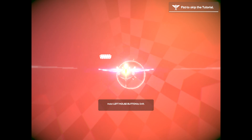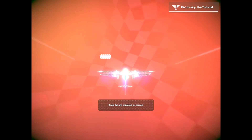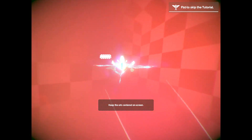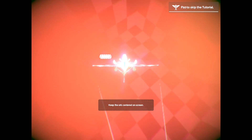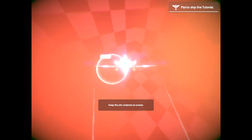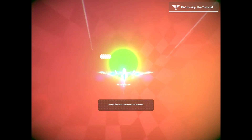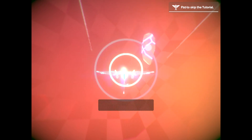Hold left mouse button to drift, keep the orb centered on the screen. It's a little confusing with the inverted controls, but I'm getting it. There we go — drift settings recorded. Awesome.